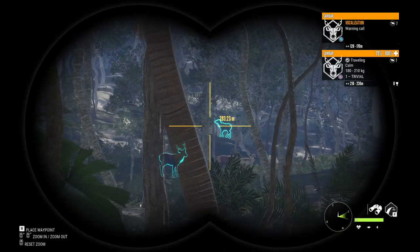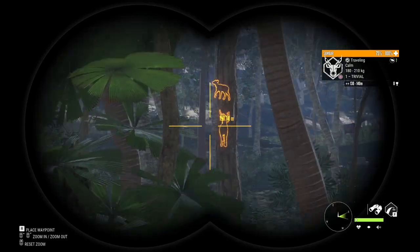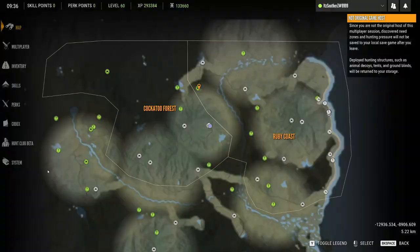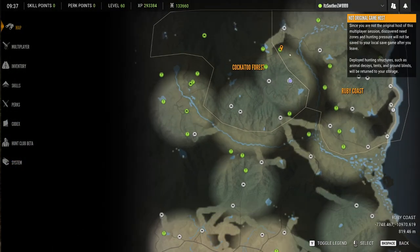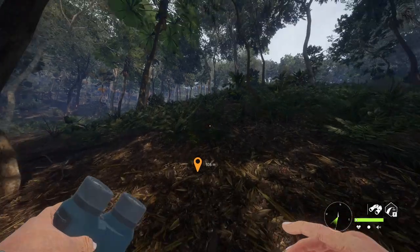We got a sandbar running around over here — I didn't even see these guys. Looks like just one male though, so I'm not too worried about him. What I'm going to do is head over to this outpost and quickly finish uncovering the rest of the map. I'll go to this lookout point, down to that outpost, and then just start running around to see what I can find.